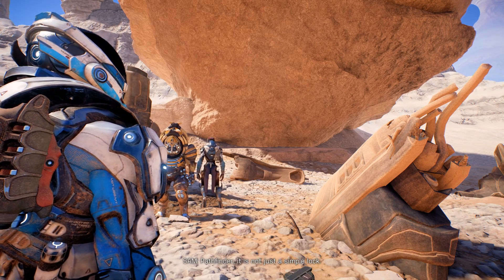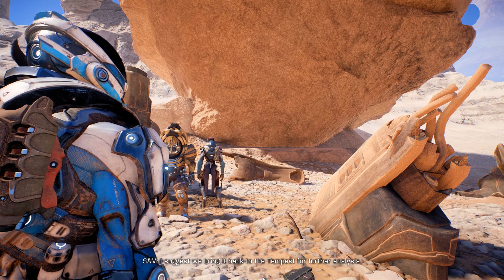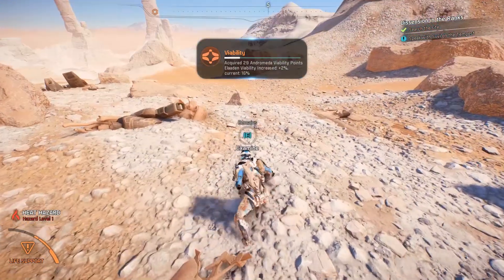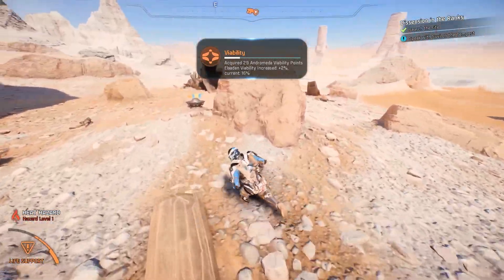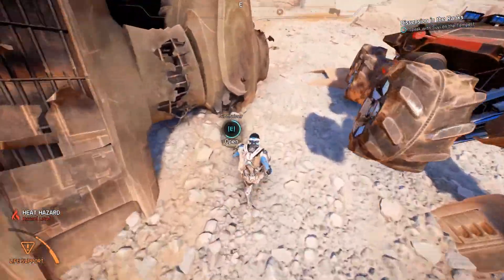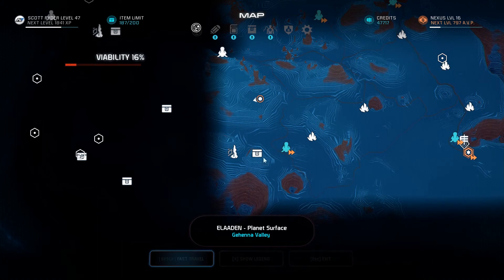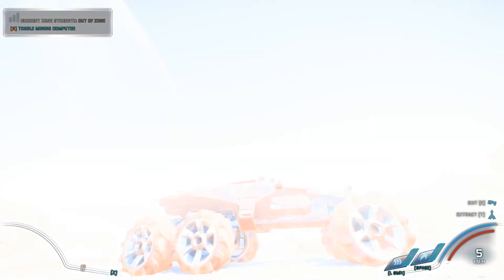Pathfinder, it is not just a simple lock. We have never encountered a cat device with security like this before. I suggest we bring it back to the Tempest for further analysis. I'm sure Suvi could help with it. Good ol' Suvi. Wait, why would Suvi be able to help with it? Is she a biologist? I thought she was a biologist. Or botanist or something like that. Why would Suvi be able to help unlock that decryption? She's not a hacker. I'm really confused — why would Suvi be able to help with that?